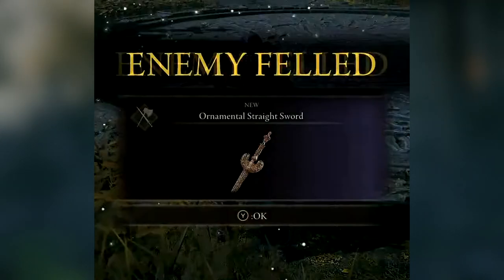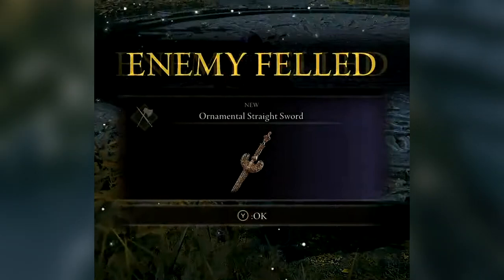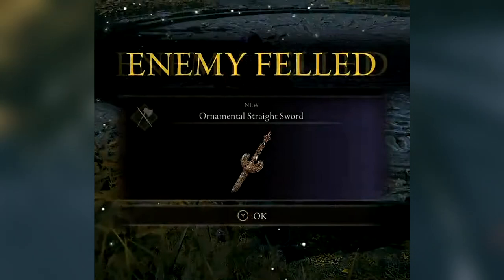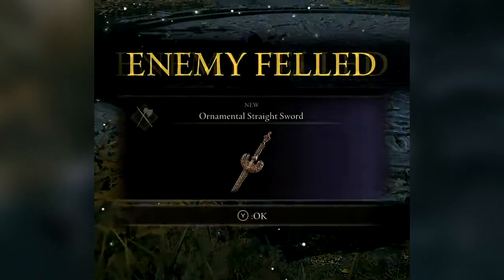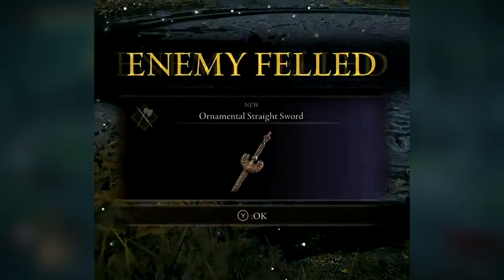Going to the next one, we have an Ornamental Straight Sword. Unfortunately, I don't have an image of what this actually looks like in-game. However, I'm pretty sure that because these weapons are awarded for killing enemies — like the big bosses in the game — they're just naturally going to be really powerful.